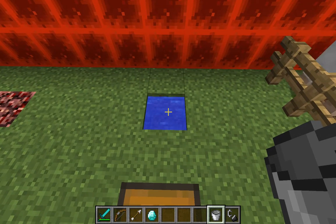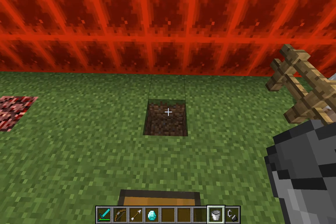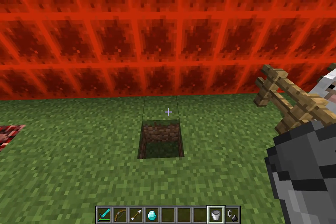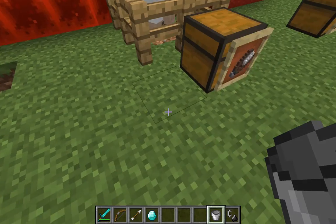Find a water source, right click and you can pick up the water. It picks up one block worth of water. So if you got a waterfall coming out of a one block area it will stop it from running if you pick it up. And you can right click and put it back, but being I'm on creative mode it's not going to do that. But it is very useful.